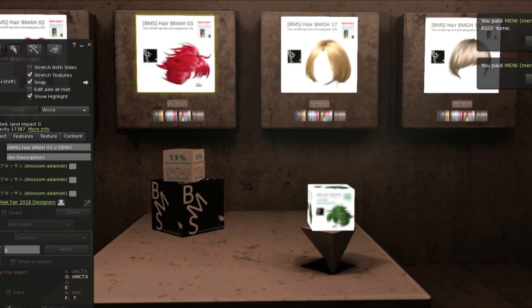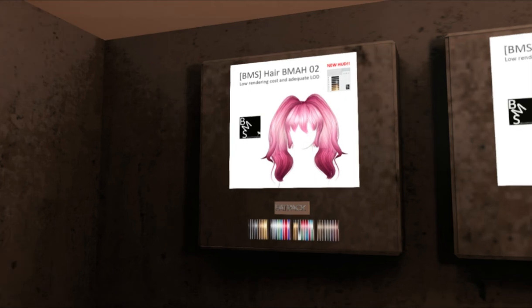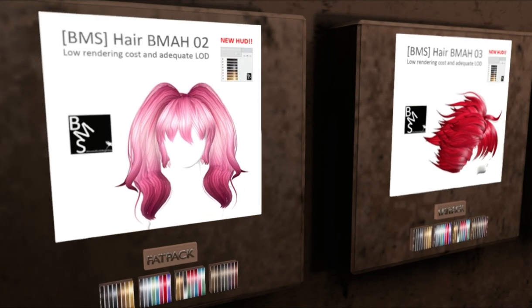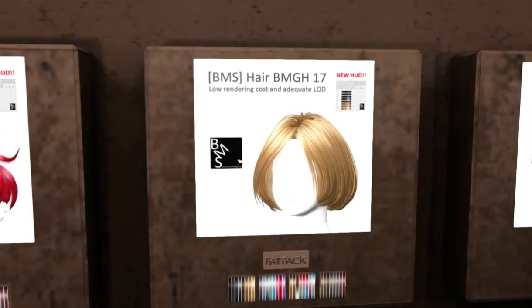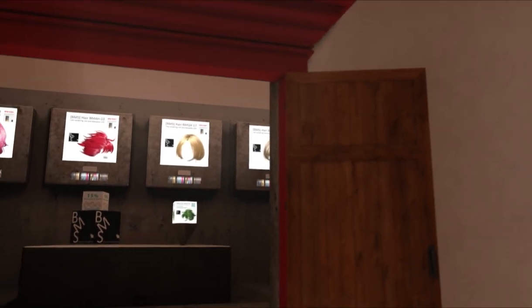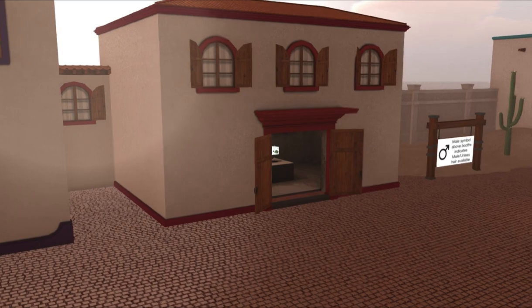This is BMS — hello, BMS, a new store for me. Very cute, very anime style. I don't know if they have names, so yeah, these are numbers: BMAH-23-17. Oh, I wish it were 18, because it kind of looks like Android 18's hair. And then we have 18 over here. I'm a nerd. And we also have a gift down here. All the other hairs are 15%, and it looks like they have that green-colored hair as well.